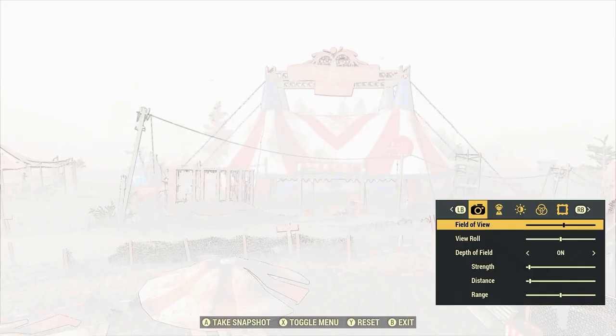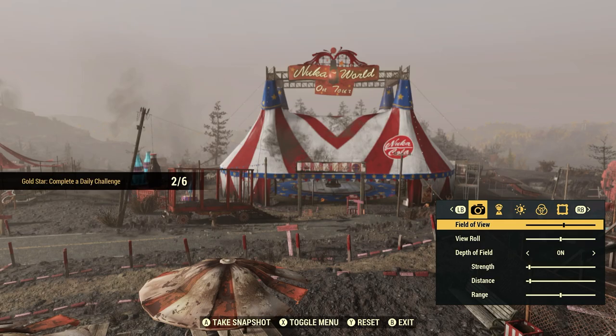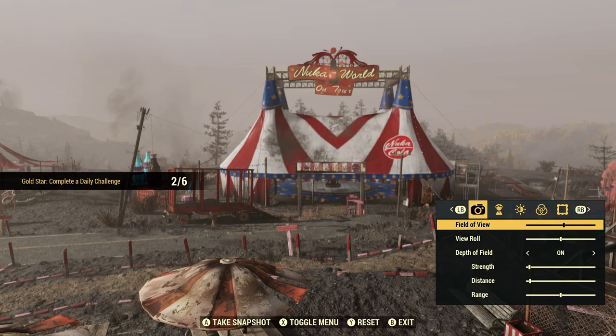It doesn't have to be anything special — anywhere works. Use photo mode to take a photo at Nuka World On Tour: one for one. Easy 250 score.